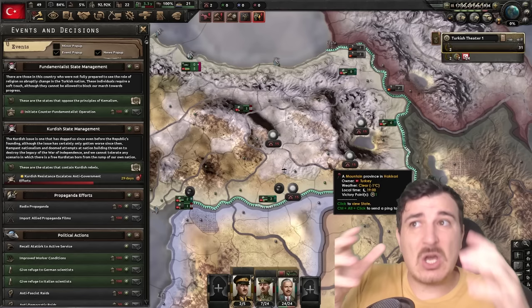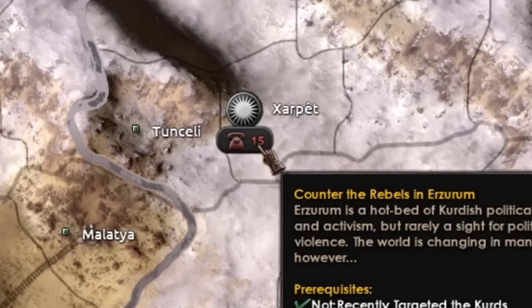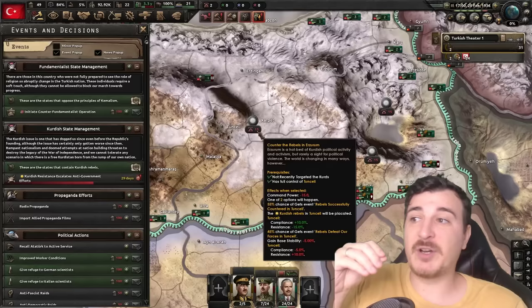Since the release of the Battle for Bosphorus DLC, a lot of things have actually changed. It's a lot harder now to go down the Ottoman path as the Turks — it's not as easy as it used to be. Even basic stuff like counteracting the rebels in the Kurdish areas costs command points now, which is a little bit tougher.